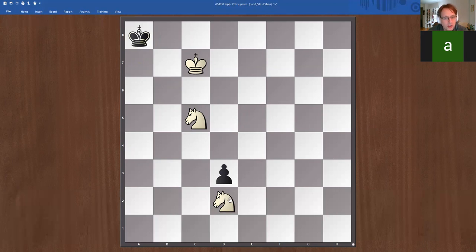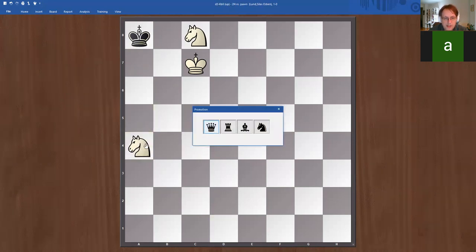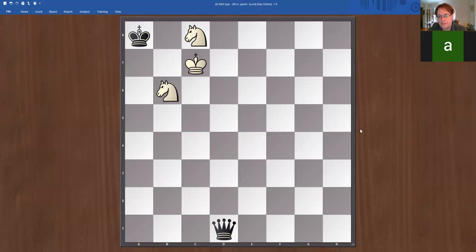Knight goes to c4, pawn tries to promote, knight b6 check — this is the moment we give a check. Now the king is stalemated, we just need to get the other knight to b6, and it's checkmate. So that took a little bit of changing front before we could checkmate.